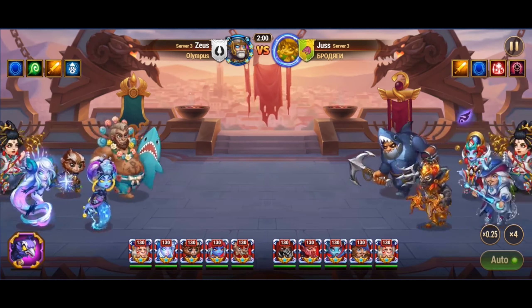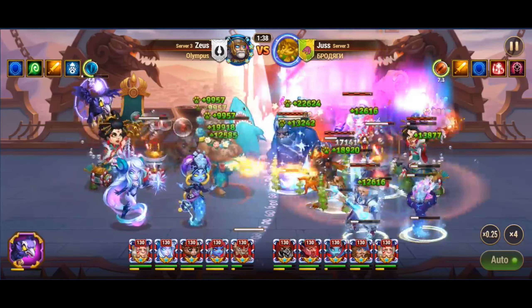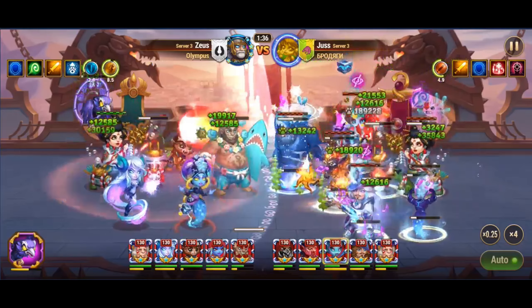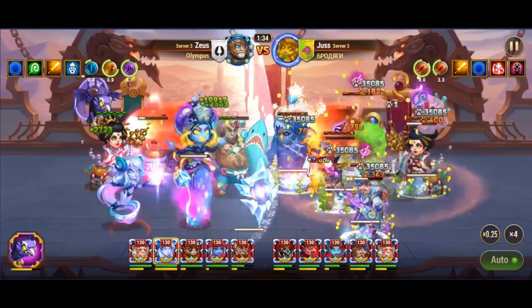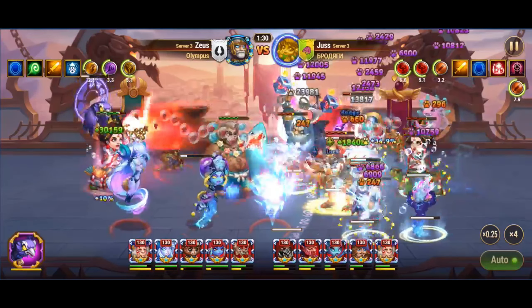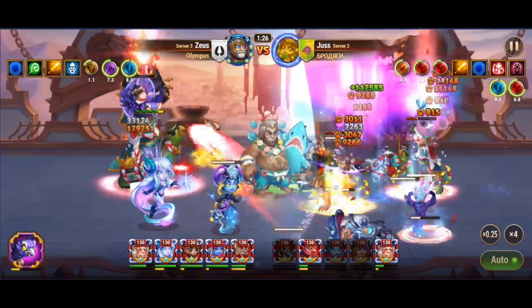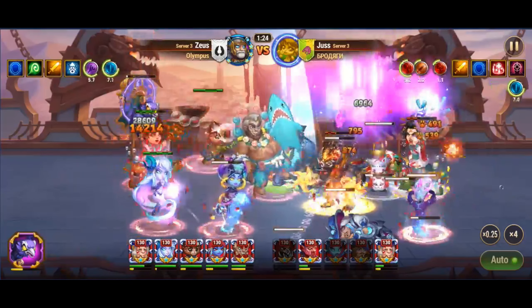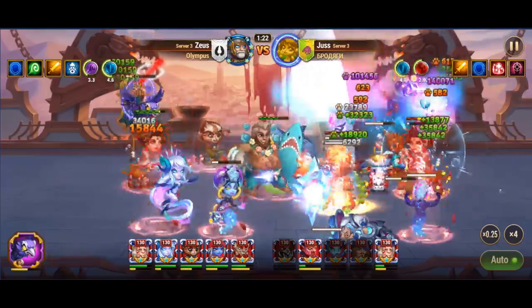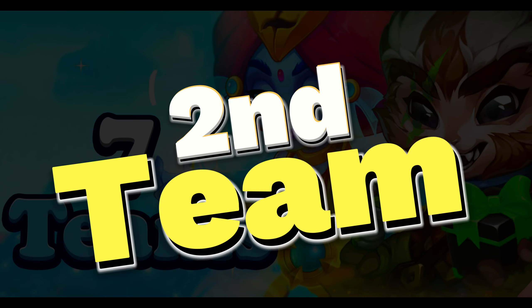The first team composition features Rufus, Amira, Heidi, Polaris, and Martha. In this setup, Amira and Heidi are your primary damage dealers. Amira's attacks are enhanced by Polaris's artifact, which boosts magic penetration, allowing Amira to deal more damage. Meanwhile, Heidi specializes in dealing pure damage, which doesn't require any penetration to be effective. Rufus serves as the team's tank, with the unique ability to withstand both magic and pure damage, making him extremely durable.